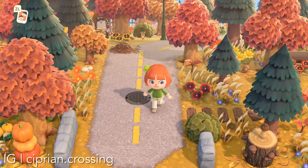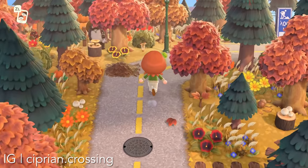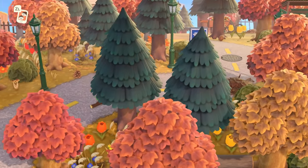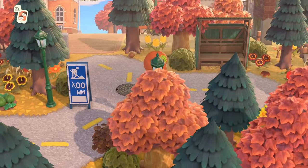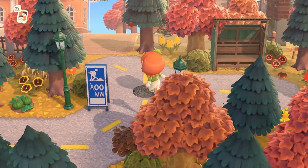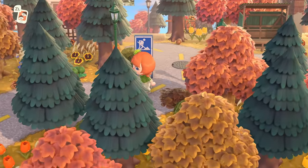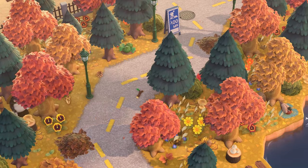I feel like I've been seeing so much creativity with road designs lately, and this island is no exception. Check out this road — it feels like a rural country road that leads to resident services. I am just really stunned by how it curves; this is so well done. It also filters into a different path over here, and resident services isn't too far away but there's definitely room for a lot of design.